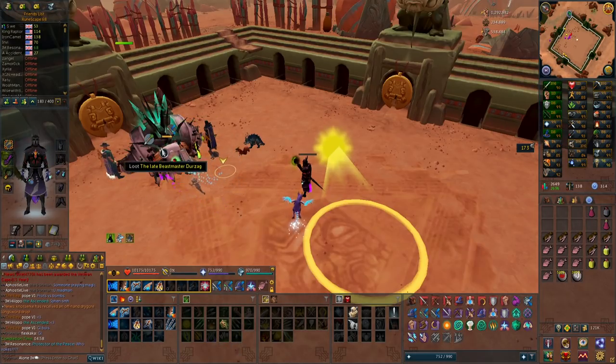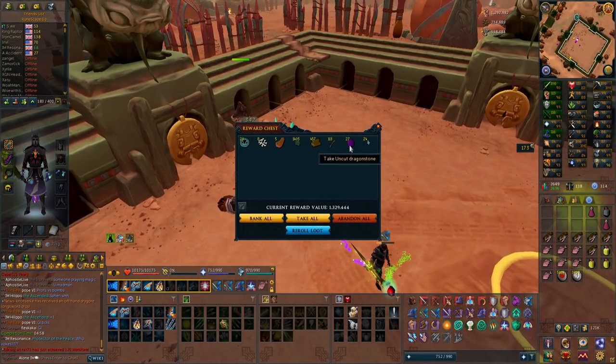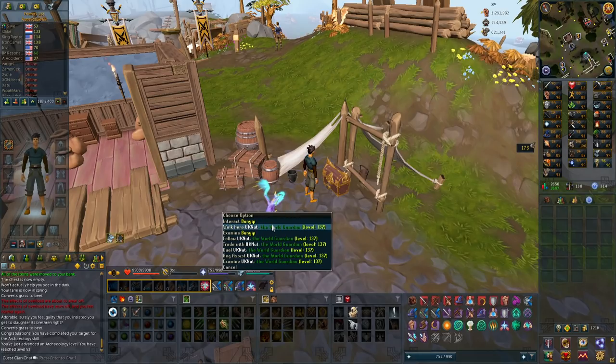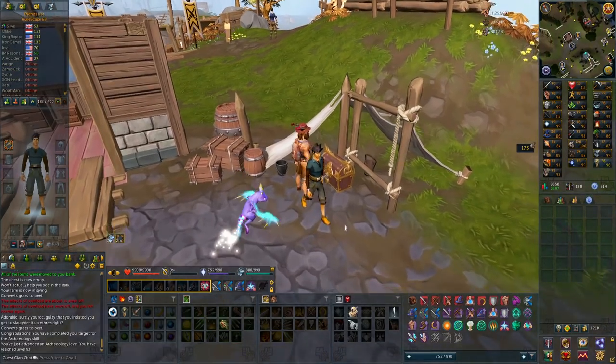Actually a second kill back to back. Even more techie, and these uncut dragonstones are pretty much porters, so that's not too bad. As you can see in the chat, I just hit 93 archaeology, so only two more levels until I can get Ancient Invention unlocked, which has been such a grind.